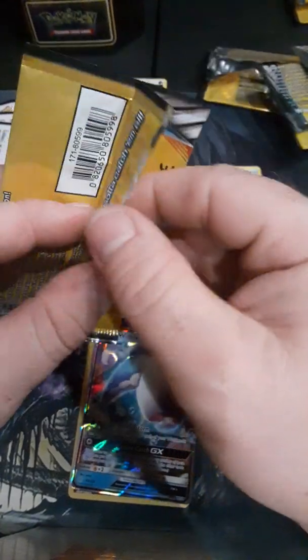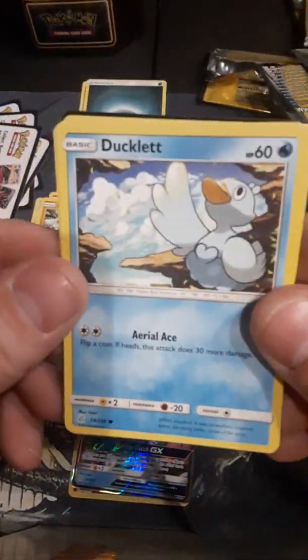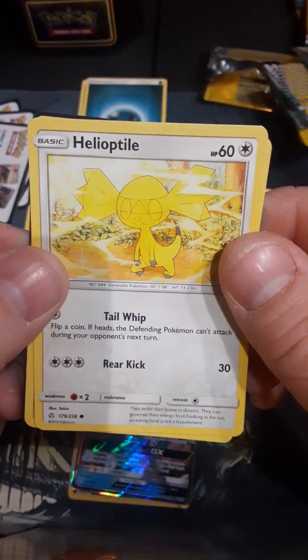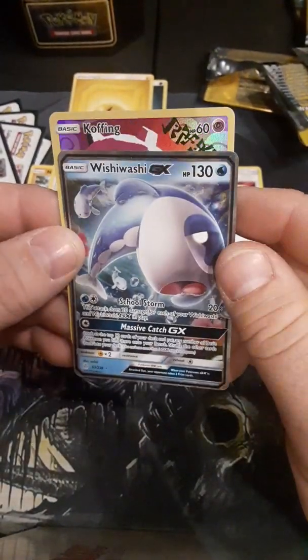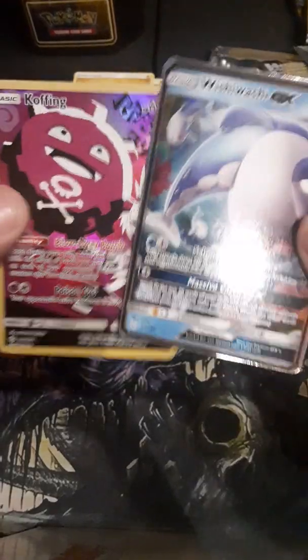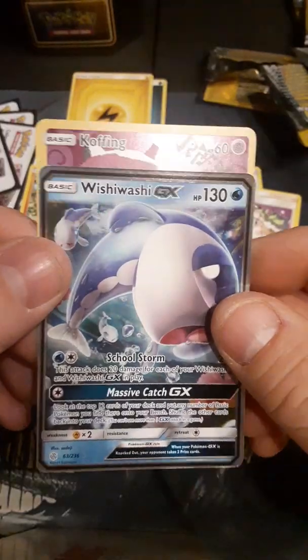The final pack for today. Let's see what we get here. I feel like I get this card all the time — Ducklet. And Helly Up Tile. And an energy. So our cards for today — we got the Foil Koffing and the Wishy-Washy GX. There they are. Don't forget to subscribe, and thank you for viewing.